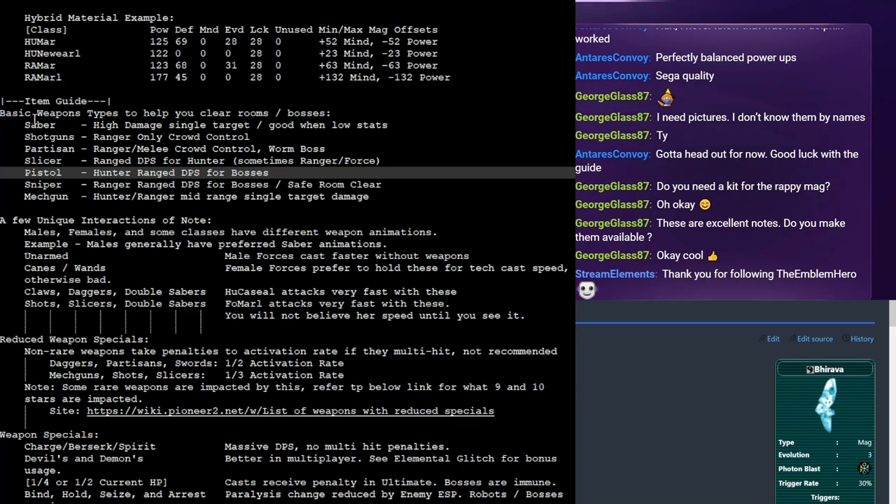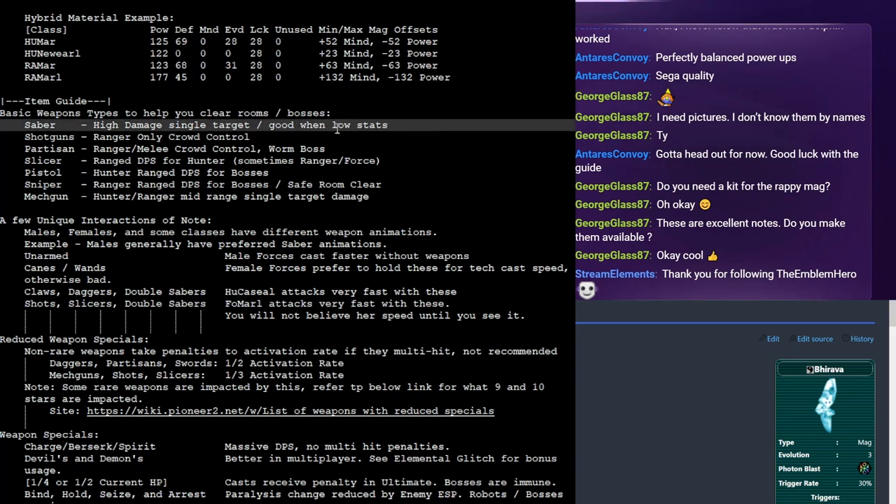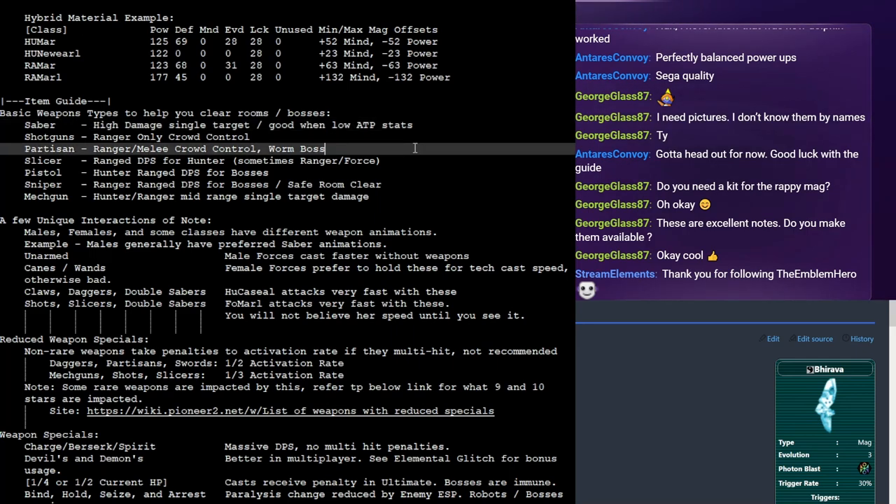Generally speaking, most characters will start off with a saber, which is a good single target weapon. If your character has low ATP, it tends to be one of the more damaging weapon types. So if you're fighting an enemy that seems to not take a lot of damage, you might want to consider swapping into a saber, even as a force if you're out of TP.